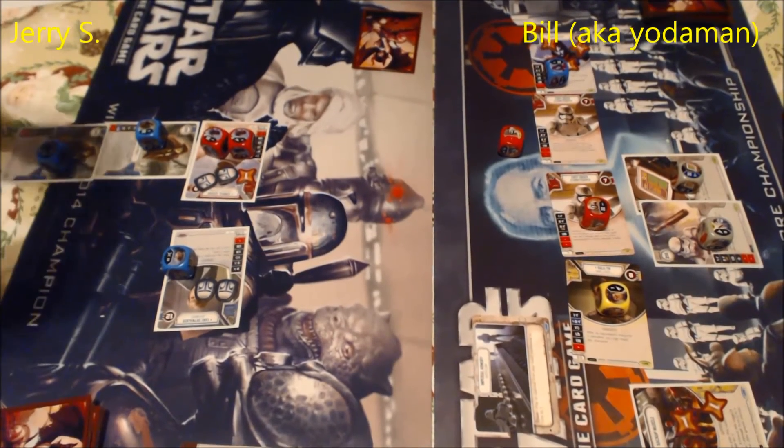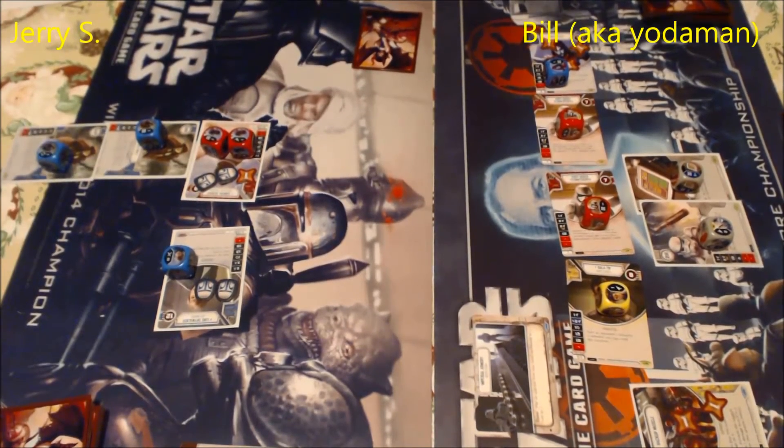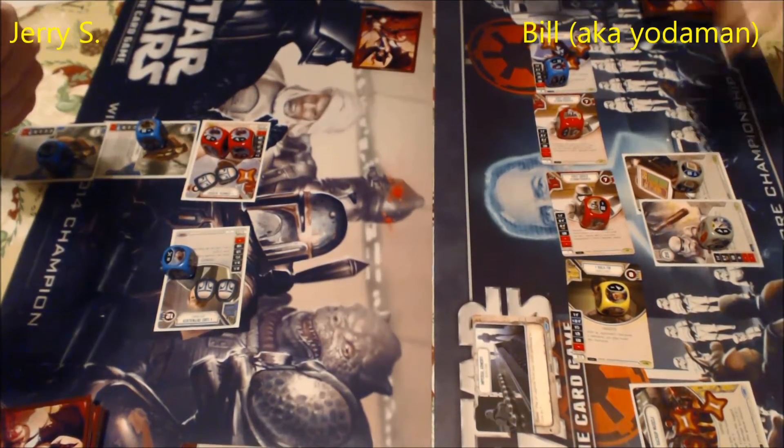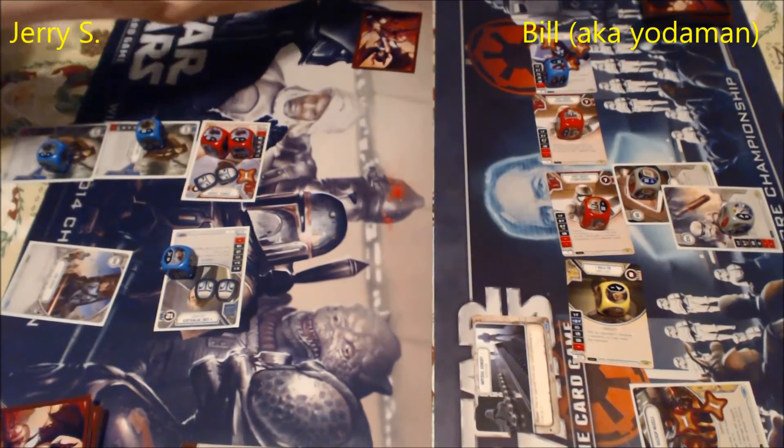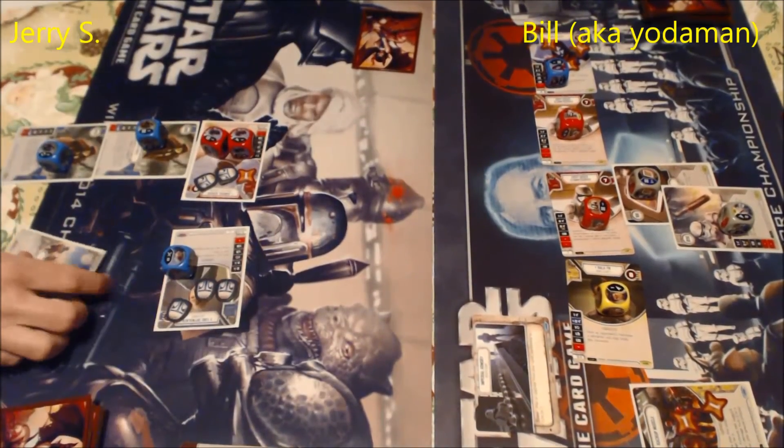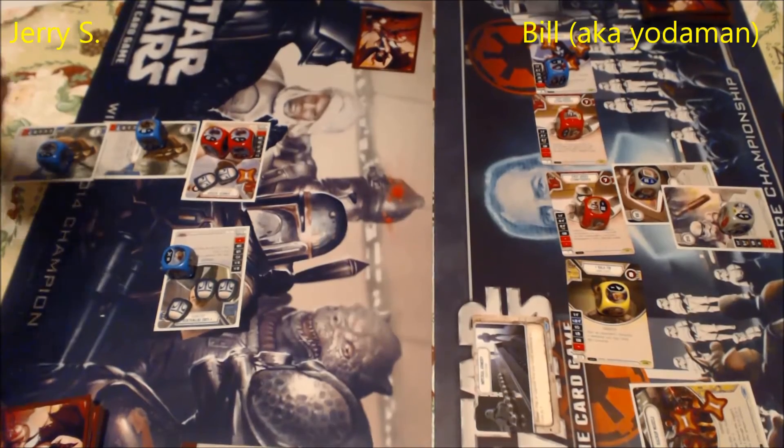Jerry just played another Jedi Robes — costs two — and because it's still the first turn, he put two shields again on Admiral Ackbar. The cost for event cards and upgrades is in the upper left corner. I played a support called Backup Muscle, which lets you exhaust it once per turn to deal one unblockable damage to an opponent's unit. I'm also paying to put a Data Pad on a First Order Stormtrooper. Jerry got resources from Ackbar and the other Jedi Robes dice.